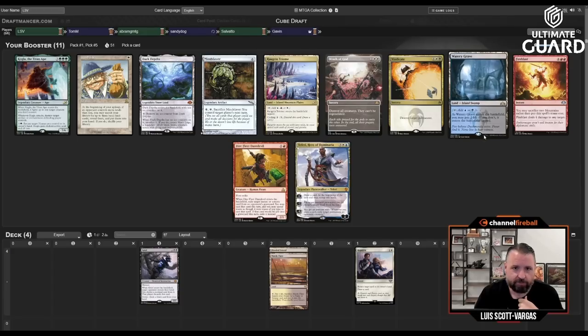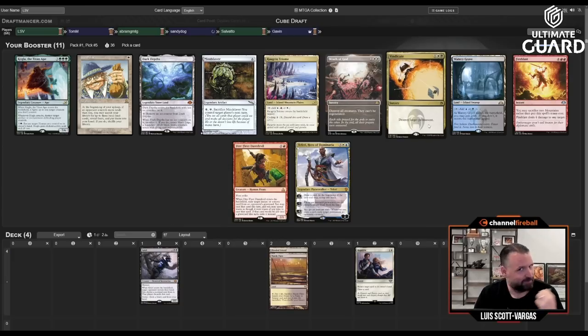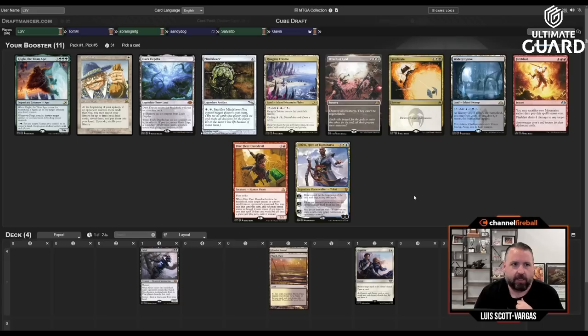There's Watery Grave but I don't think I'm in for that. There's Teferi, which is probably the card I'd take third in this pack after Watery Grave and Vindicate. I'm going to take the Vindicate — first of all I have a white card and a black card in a white-black land, so Vindicate fits perfectly. Also, Vindicate is just a cheap answer to anything, and on the play just Vindicating their land is awesome.